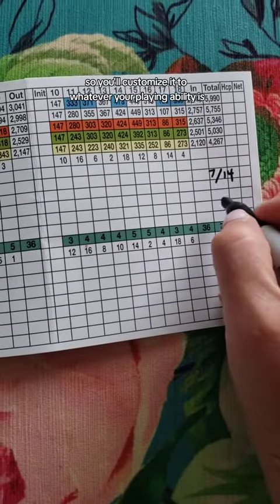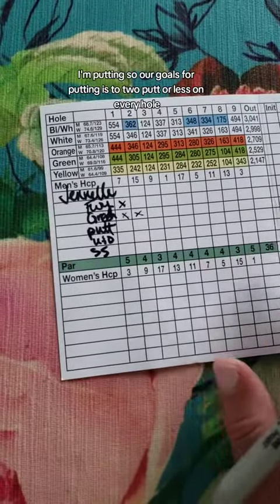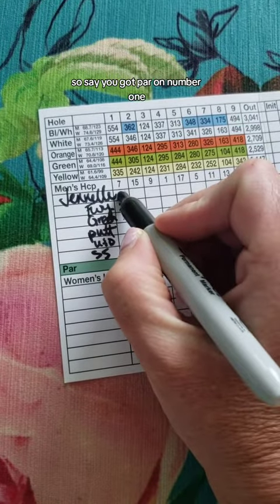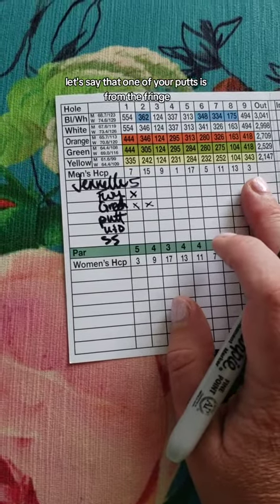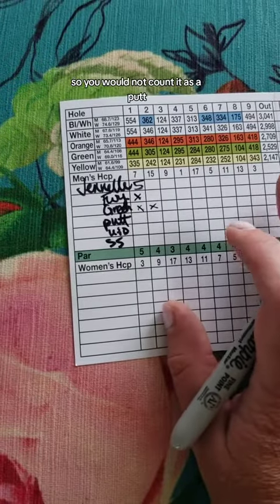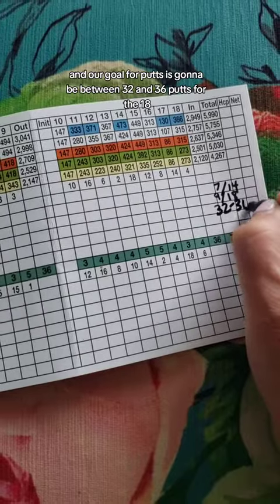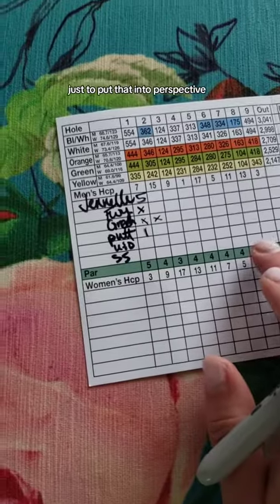You'll customize your goals to whatever your playing ability is, but let's say we're going for about half. For putting, the goal is to two-putt or less on every hole. As you're playing, write your actual putt count. Note that a shot from the fringe counts as a chip, not a putt. Our goal for total putts is between 32 and 36 for 18 holes. Tour players average about 29, just to put that into perspective.